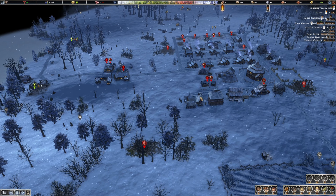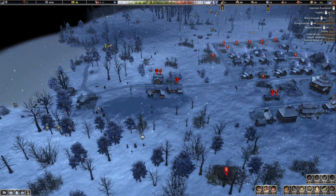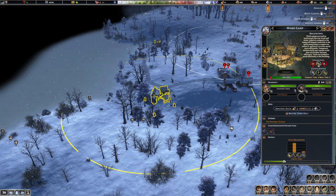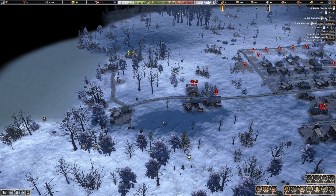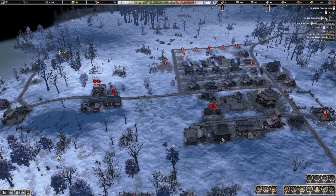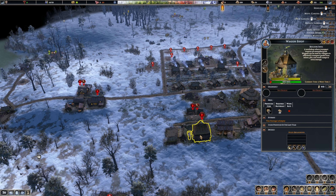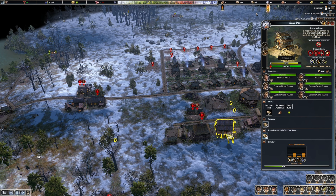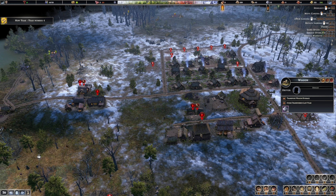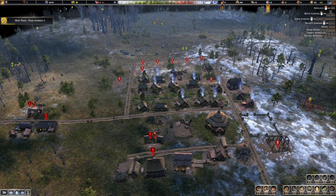Most of these red dots you're seeing up here are just things that I don't have turned on to build. There's the work camp - we're going to leave it right where it is, fill it up with people, take any trees you want. I need you to make a wagon. There should be no reason why you can't make a wagon - you have 36 planks. New year taxes came in, we have 122. Let's enable that construction.